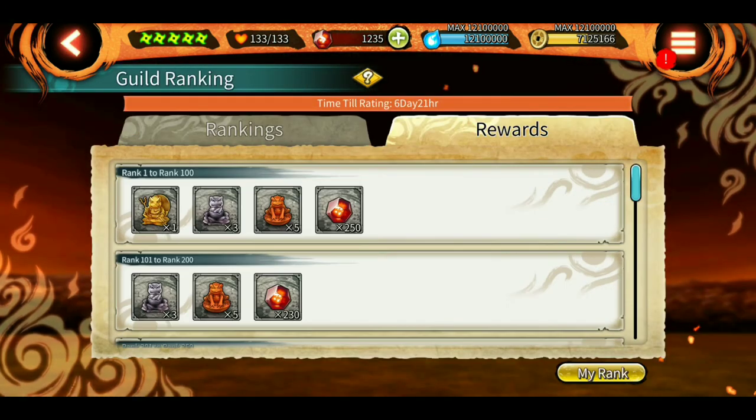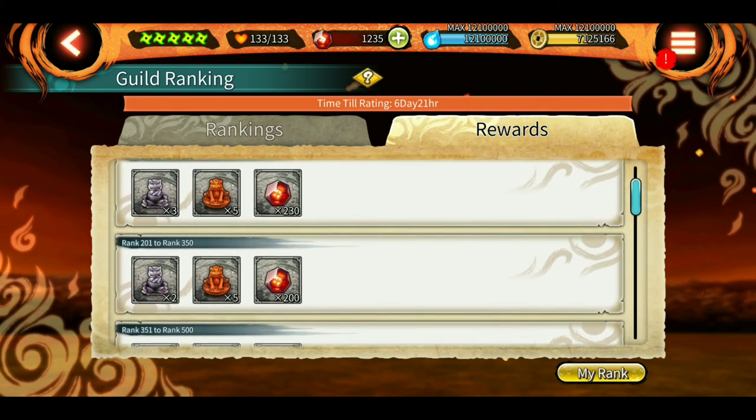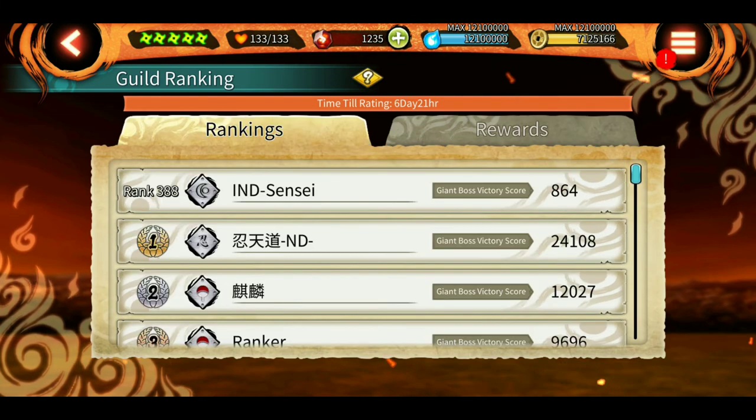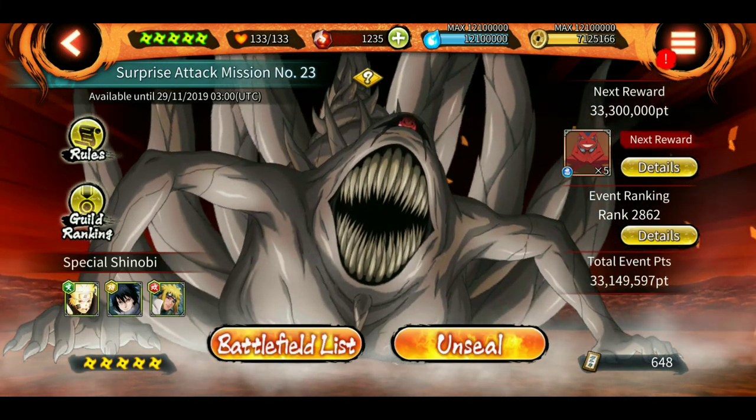In the guild ranking, you can check your guild's rank here. The guild rewards are pretty good this time - if I get under rank 350, all my guild members will get 200 shinobites as well as battle badges.